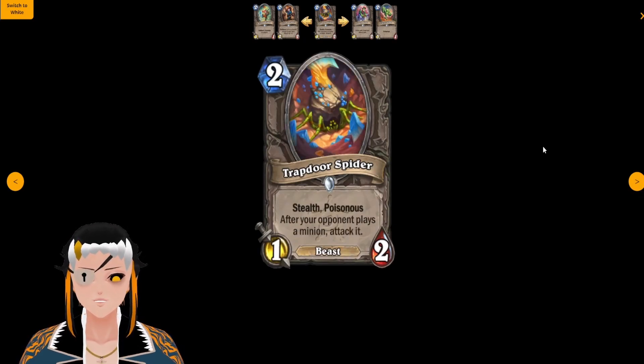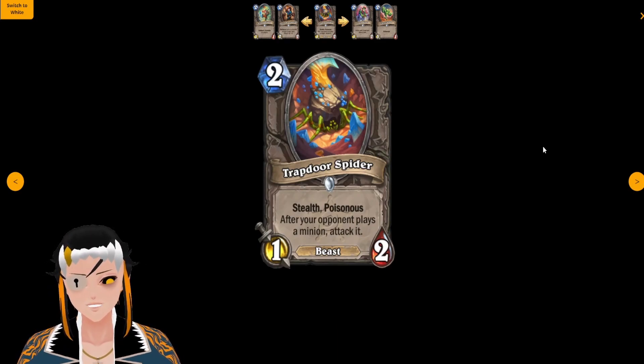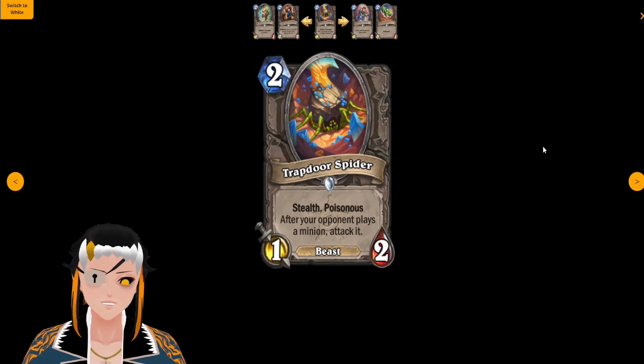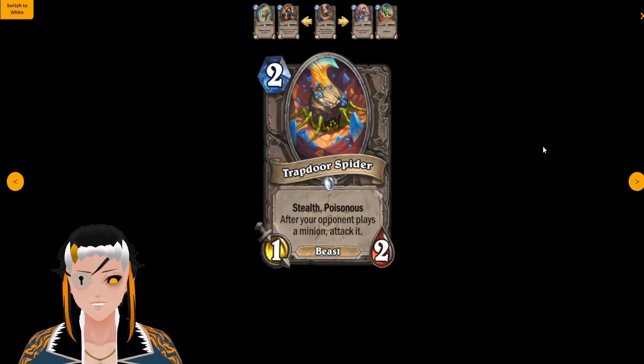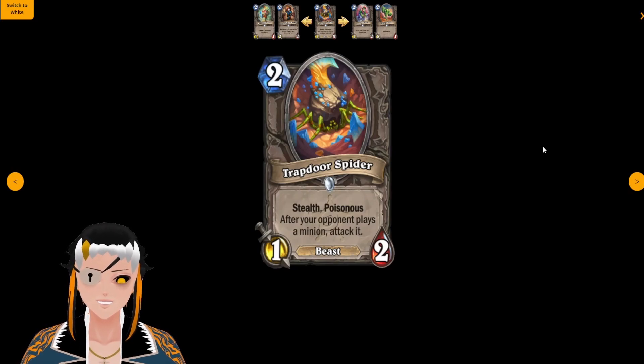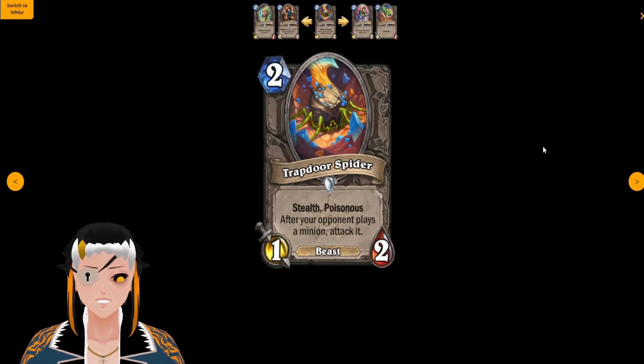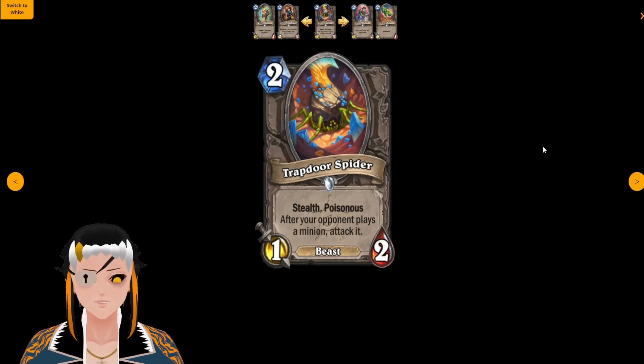Trapdoor Spider is a two cost, one attack, two HP Beast with Stealth and Poisonous. After your opponent plays a minion, attack it. This card in combination with the Jailer — at least where it currently stands — would basically be infinite removal for whatever minions your opponent slams down after you play the Jailer. However, because the Jailer is currently banned and will probably get some type of rework, I don't know how to rate this card. If the Jailer stays consistent I think this will see play in a Jailer-based deck, but if the Jailer's ability is changed, I don't think this card will see too much play.